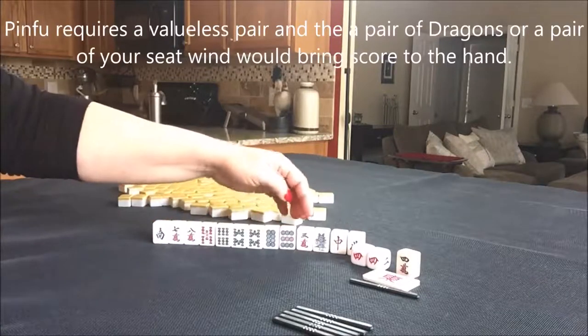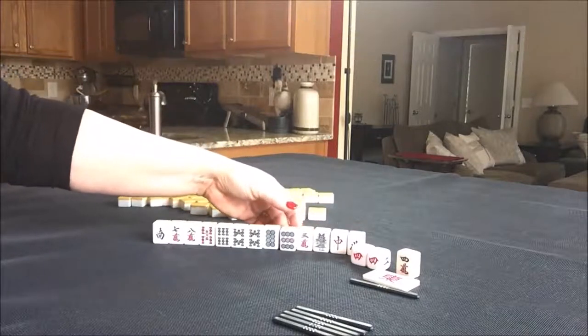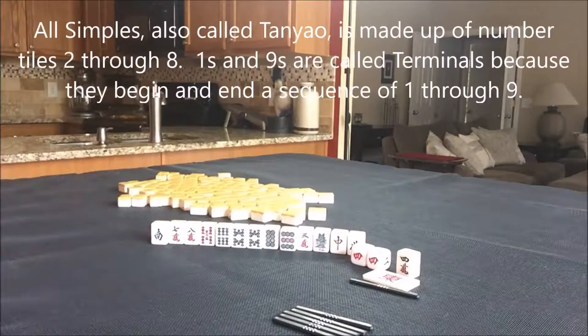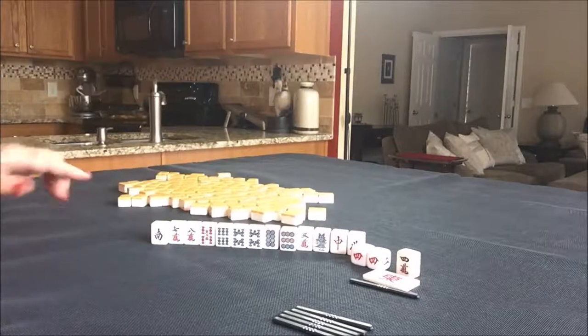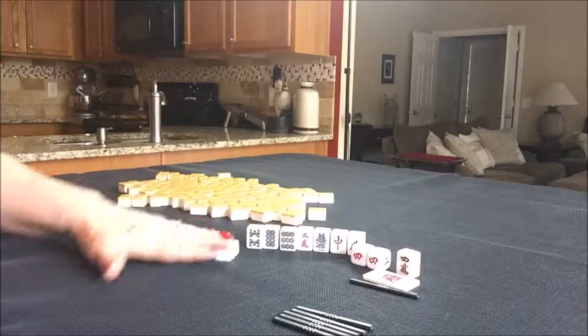If I drew something for the three crack, I may swap out that nine dot and try for all simples, in which case we'd have to get rid of the south tile too. If you would do something different here, let me know. Let's do the next one.